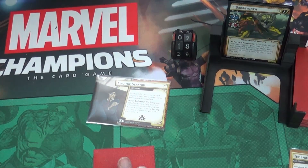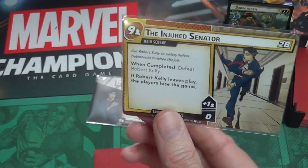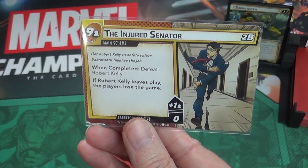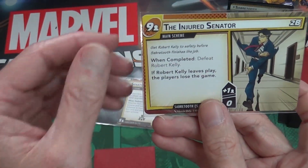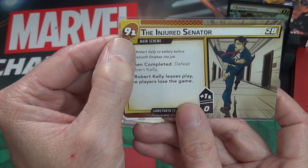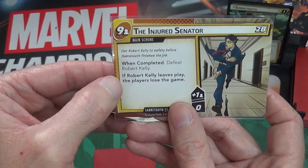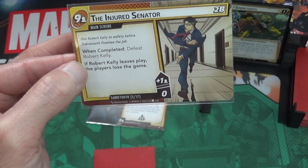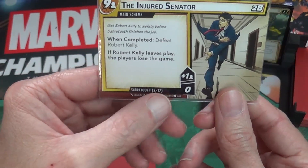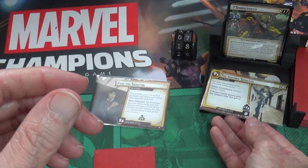We flip to the Injured Senator scheme - 'get Robert Kelly to safety before Sabretooth finishes the job; when completed, defeat Robert Kelly.' Basically when he gets 9 threat per player on this scheme he defeats Robert Kelly. Remember, if Robert Kelly leaves play the players lose. It starts with zero threat and still adds plus one per player during step one acceleration. Sabretooth is trying to pull off his main scheme.